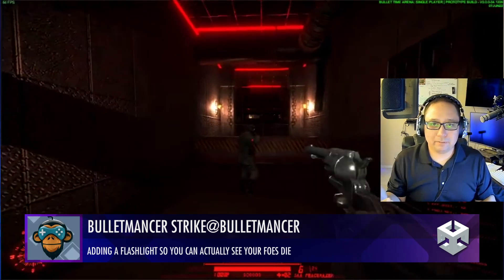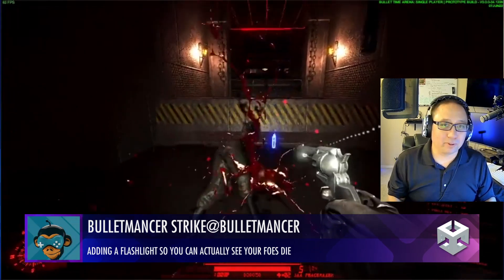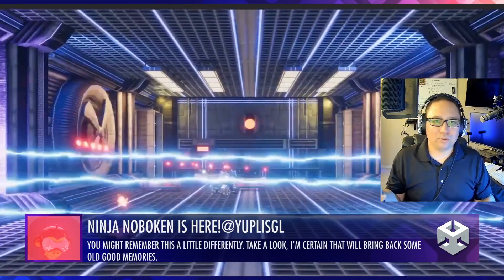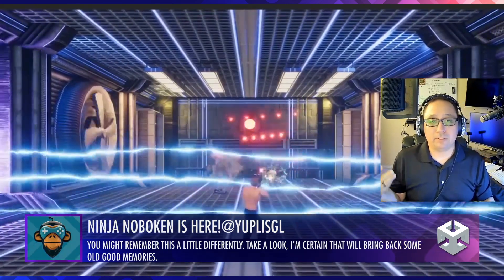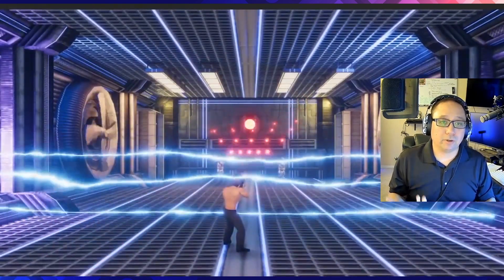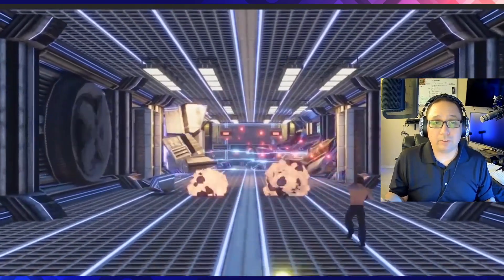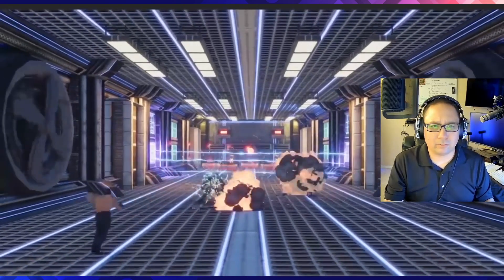BulletMancer Strike — we know where this is going. Nice ragdoll effect right there with the enemy. This brings me back to old school — Old Contra days. It's a great way to learn how to make games, just by emulating the games you've always loved. This is obviously a great ode to Contra's second level in the very first game. Great job — I would say this looks better than a lot of the Contra releases I've seen. Excellent work.